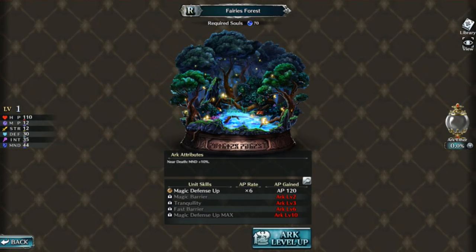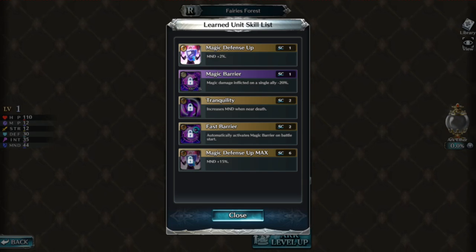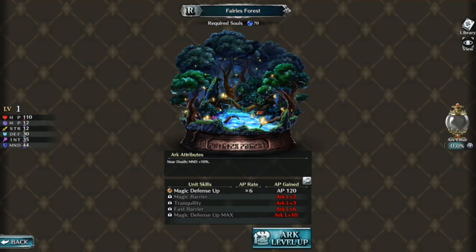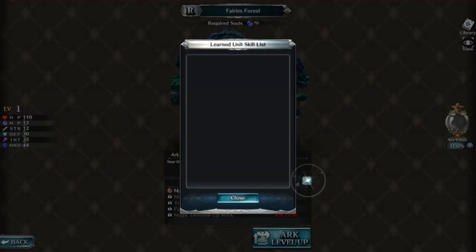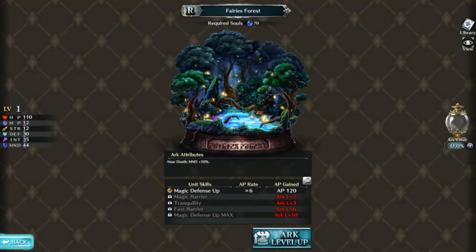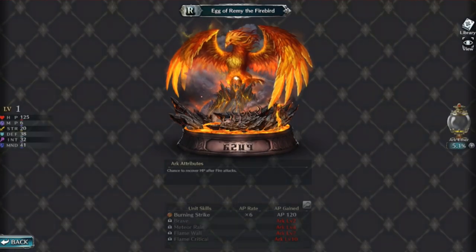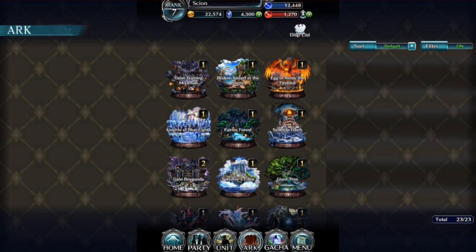Don't go crazy leveling that all at once right away — it's not going to work out for you. Also, I wanted to show you as far as the tank build: magic defense up puts the mind stat up, and then I can get barrier on the tank as well — magic damage inflicted on a single ally reduced by 20 percent. You can basically buff your tank out if you feel the need to. Fast barrier — automatically activates magic barrier when battle starts — it's a pretty nice passive to have. You can mix and match and figure out what you want to do with your individual team.